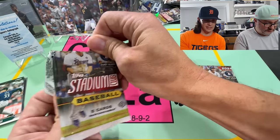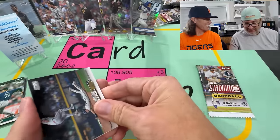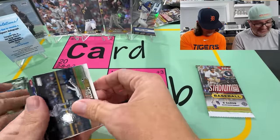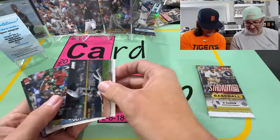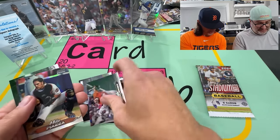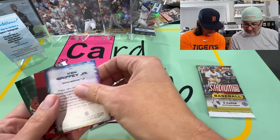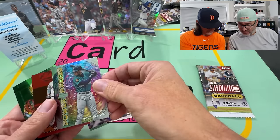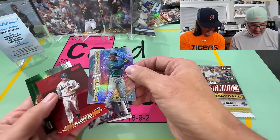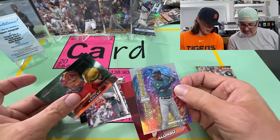We got two packs left in this one. So far I'm pretty happy — that Duo Auto has something to do with it, no doubt. Votto — I don't think he actually ever played for them though. Piazza on the Chrome — that's a refractor. Power packed. And then a Pete Alonzo.